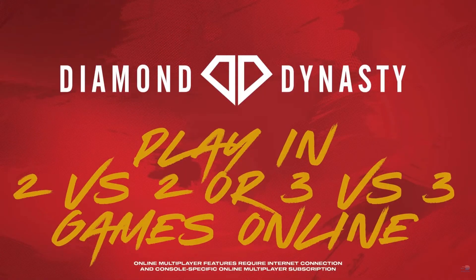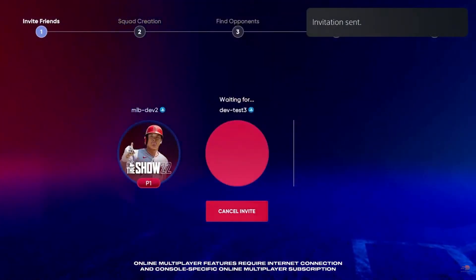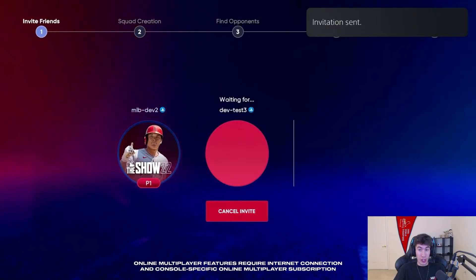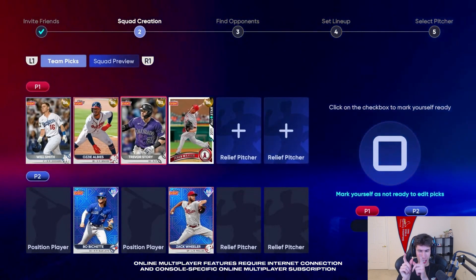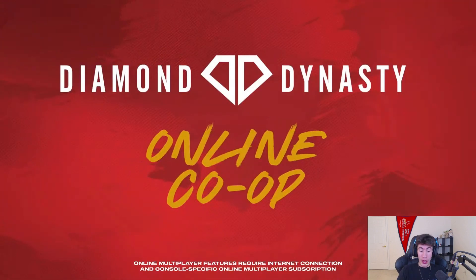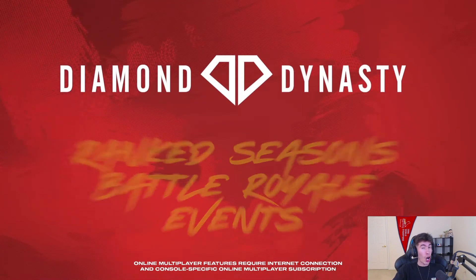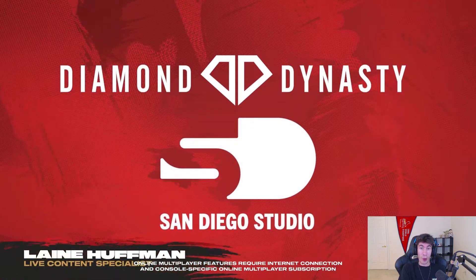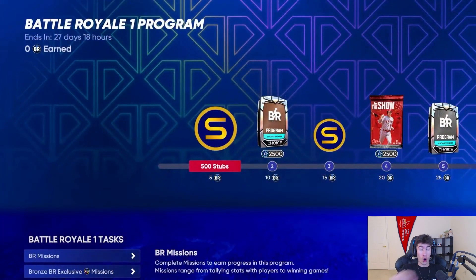Co-op mode will be in Diamond Dynasty from day one. You'll actually be able to invite your friends into online co-op, which was a struggle during the tech test, but now for the full game we can invite friends into co-op mode. At some point, they said co-op is going to get a competitive mode — maybe co-op tournaments, which would be a lot more fun than normal tournaments. Big news for co-op: if somebody quits, the game keeps going — it doesn't just end.